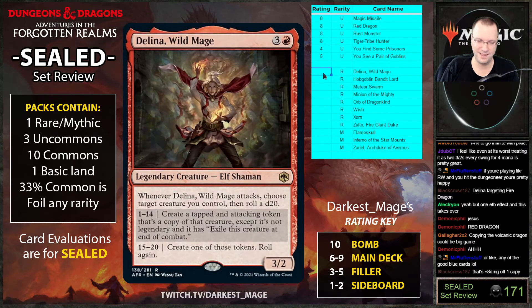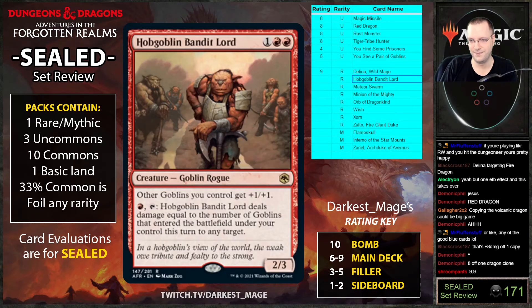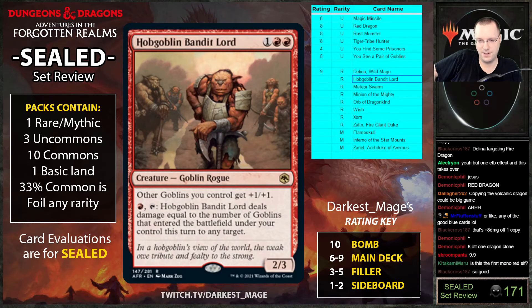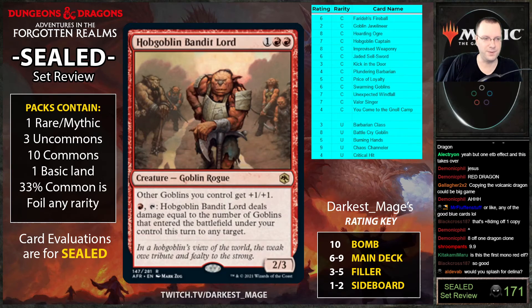I'm going to put Delina as a nine — it's so incredibly dangerous if it sticks. Your opponent has to kill it or they just die on the spot. Hobgoblin Bandit Lord: all goblins you control get plus one plus one. One red tap — whenever goblins enter the battlefield under your control this turn deal damage to any target. Pretty good goblin lord.